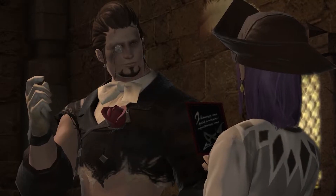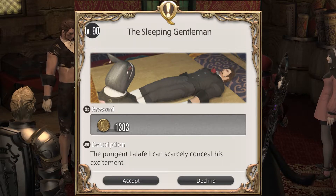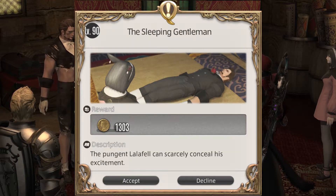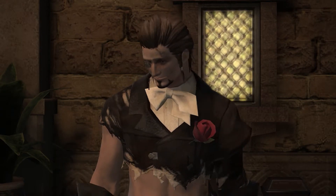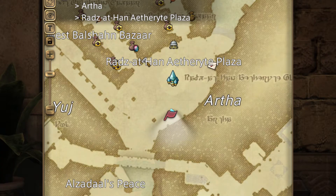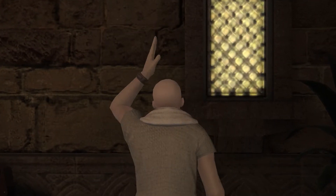There were no Hildebrand quests in the Shadowbringers patch cycle, but he returned in patch 6.15 when it released, starting with the level 90 quest The Sleeping Gentleman, just south of the Aetheryte Crystal in Radz-at-Han. There were a total of 2 quests added so far for Endwalker, leaving the total Hildebrand quest count at 40.